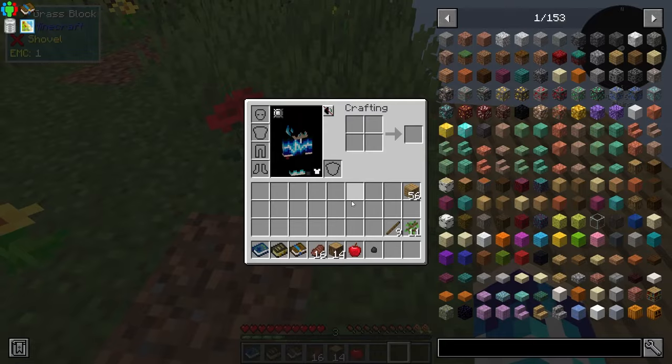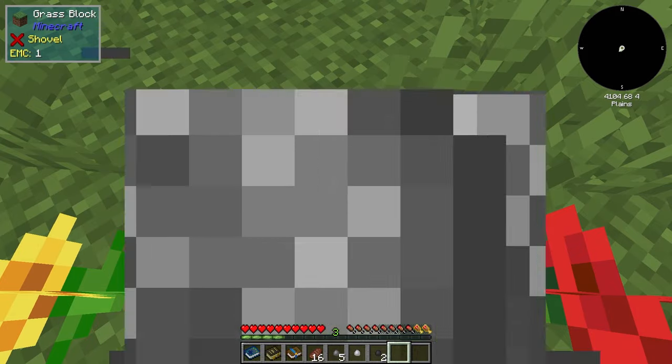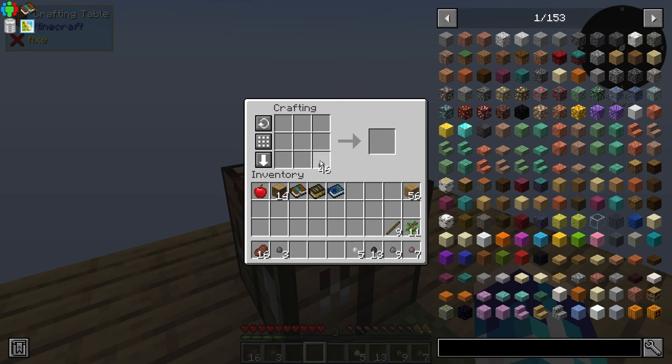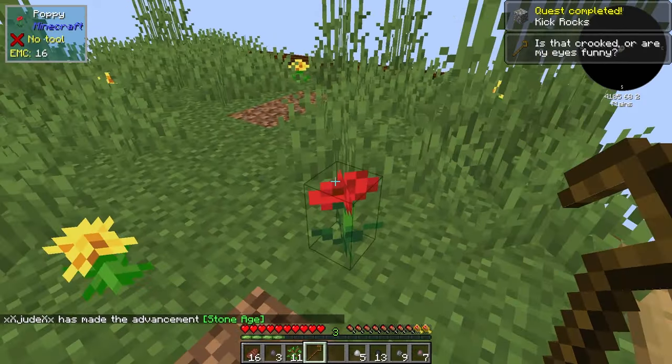Yes, we can do pebbles. If you shift right-click on grass, it will give you pebbles. Nice supply of cobblestone.